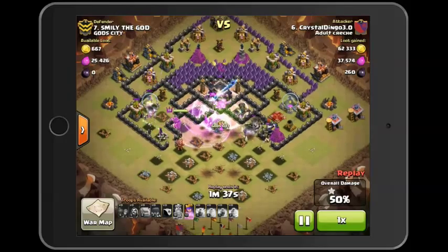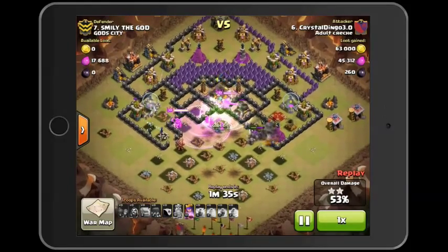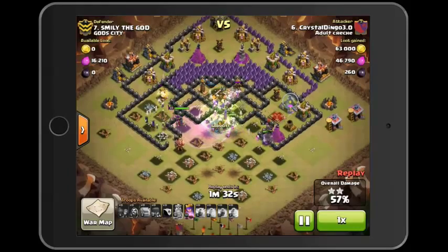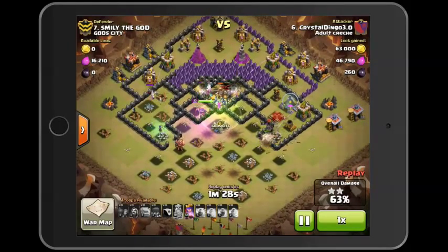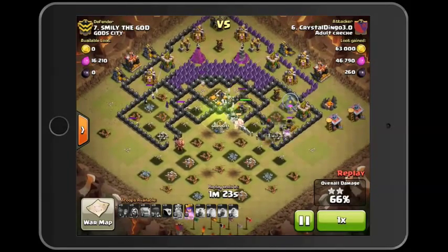Once everyone gets into the center, the game is pretty much over. The two stars are up, so now it's just a matter of whether I can get the three stars — which we obviously know I do. Interestingly enough, everyone uses the jump spell to get in and back out.